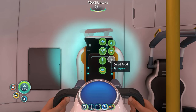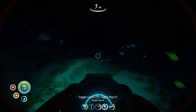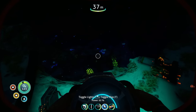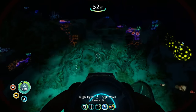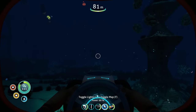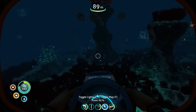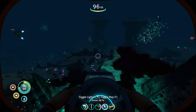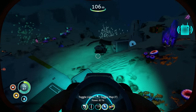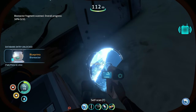Let's get some food and water in us to start. We need the Seamoth and the Mobile Vehicle Bay fragments. I've played this game so many times I don't even know where they are half the time. I think they're down here somewhere in the red grass area — I'm almost positive the first Seamoth piece is right in the middle of this area. Is this a Seamoth piece or is this a bioreactor fragment? Darn it.